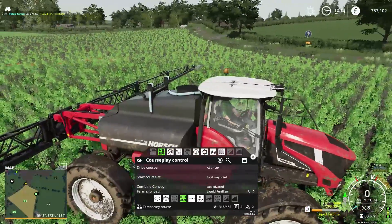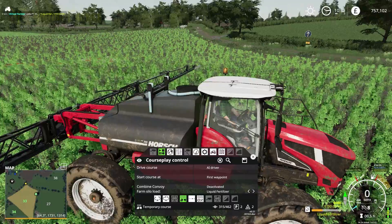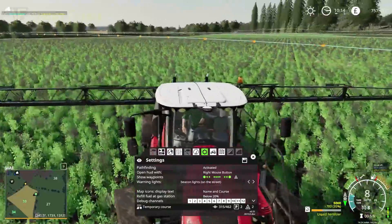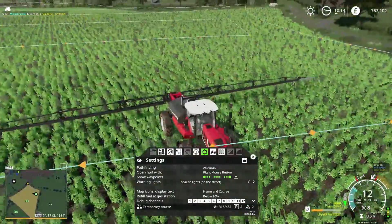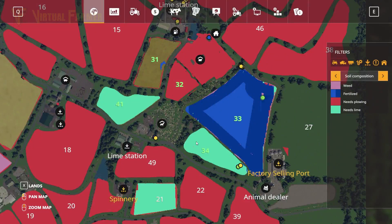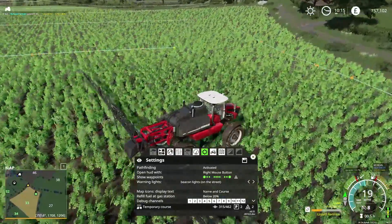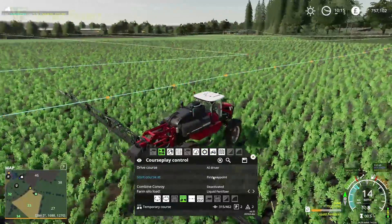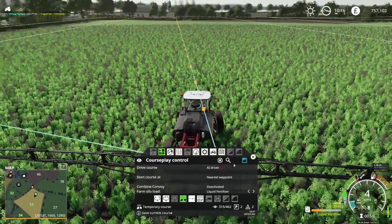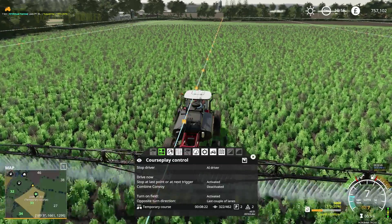I don't know quite where this was trying to go. Let's have a look - it's got turned around rather weirdly. It looks like it came up this way and was trying to head around here and back. So we'll go to nearest - drive course. Yeah, that's now going where it should go. Perfect.